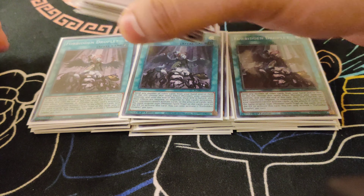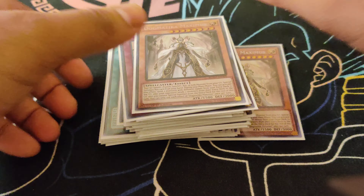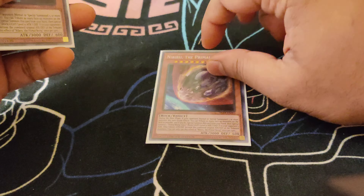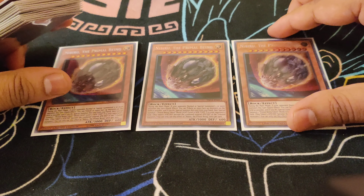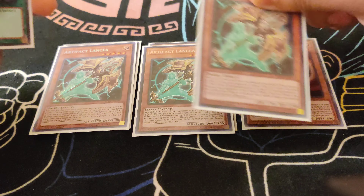As a 40-card build — moving on from the main deck — we'll go ahead and start off with the side deck. We do play Triple Nibiru, one of the most impactful going-second hand traps right now. Going against a combo deck, you drop this and you're pretty much set. Next, we do play Triple Droll and Lock Bird.